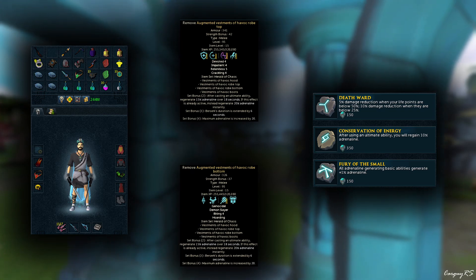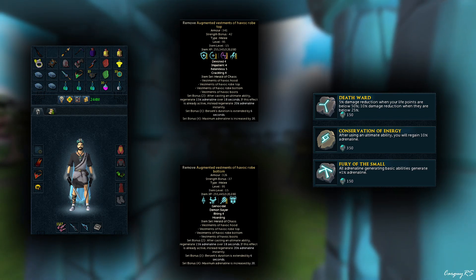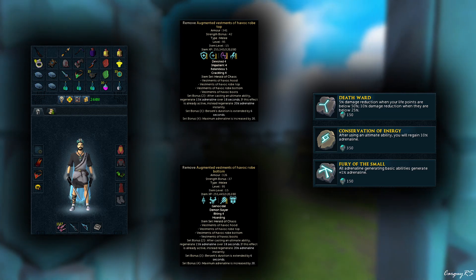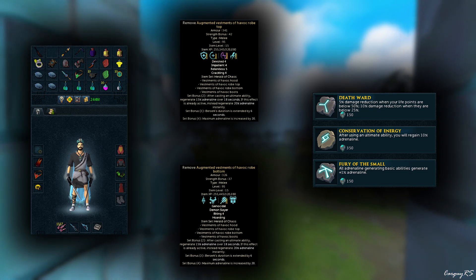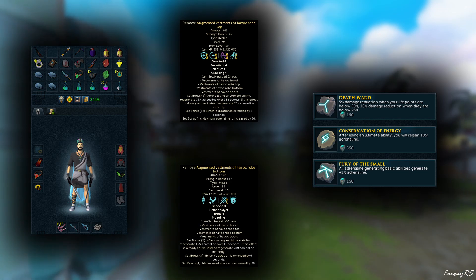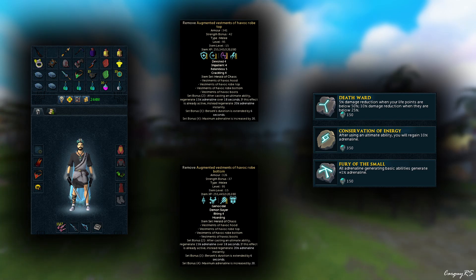One benefit of melee here is that it's honestly the most consistent speed method. Yes, magic can go faster, yes, range can go faster, but melee feels the most consistent in this dungeon for me — I average about 5 runs an hour. The only thing that really slows my runs down is if I screw up the rotation for one cycle. It's probably the most enjoyable combat style here. Last but not least, can't forget the Lucky Charms — always got to get the Onyx Dust or anything else from them. Every little bit of GP helps, so you might as well bring them since inventory space isn't super cramped.